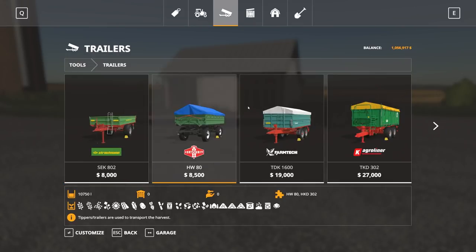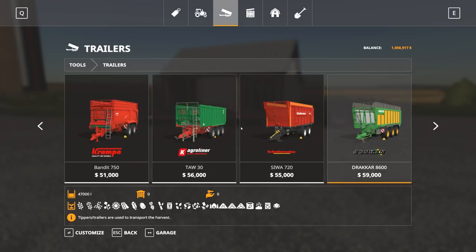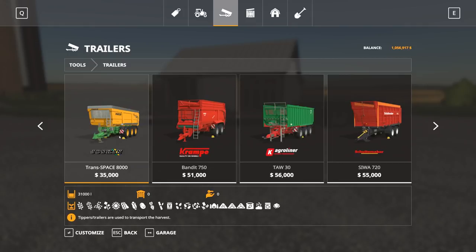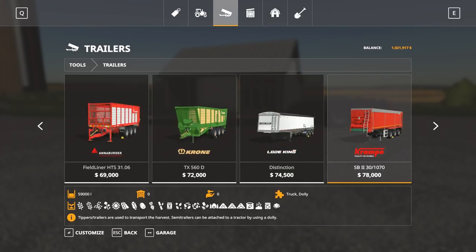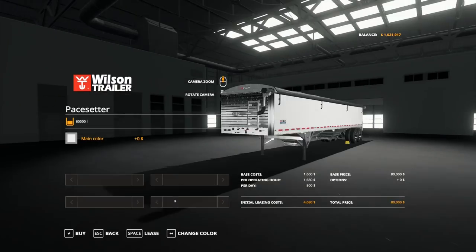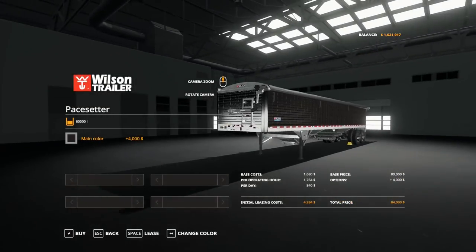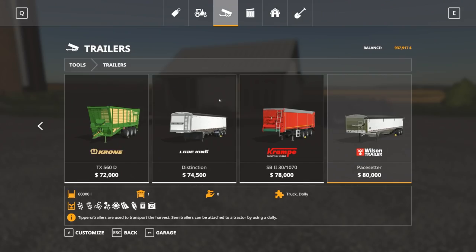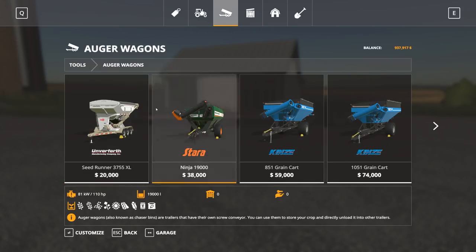Now for implements — trailers. We're going to start off with a semi-small trailer, just because we're going to be going with some bigger boys here in a minute. Because we're going to want to get the Wilson Pacesetters trailer — this bad boy here. We're going to be using one of these to haul around all of our stuff. That's the original reason I bought the Kenworth — for that Wilson trailer in particular. It's amazing that they actually added it in the game.